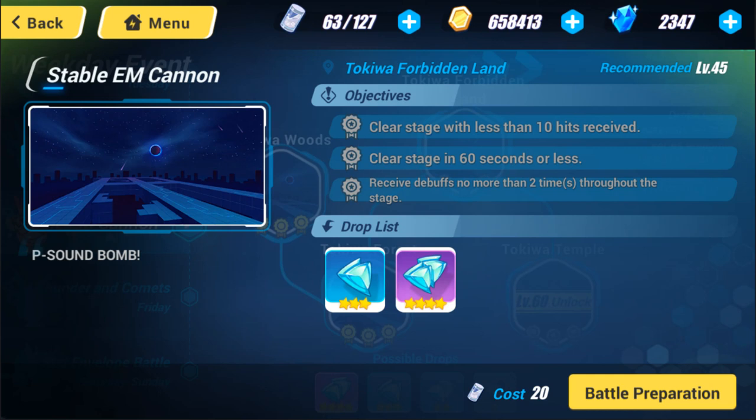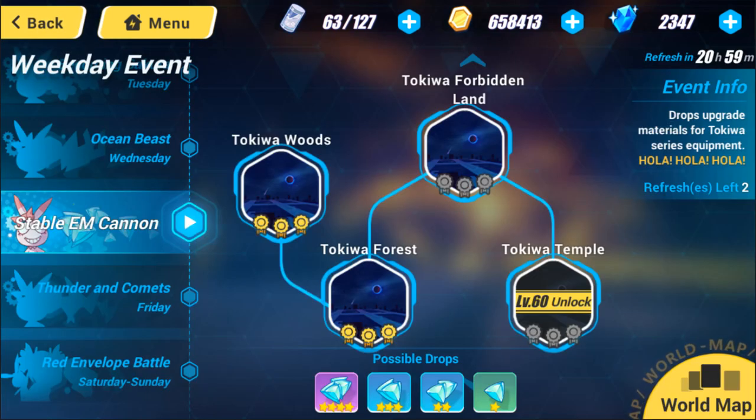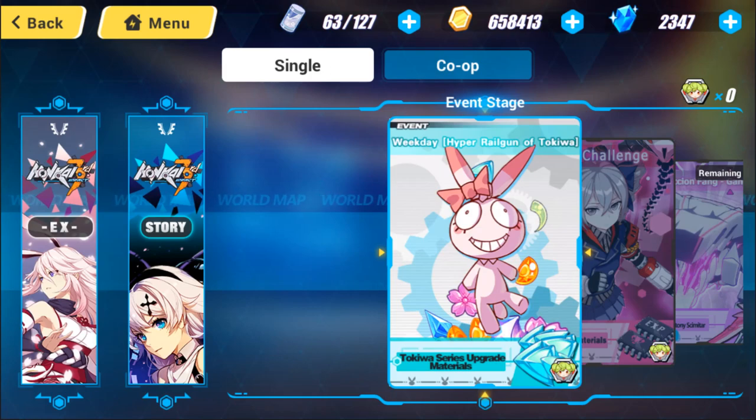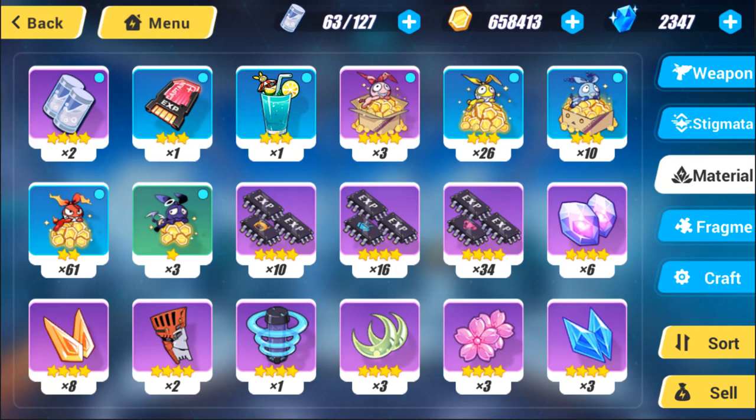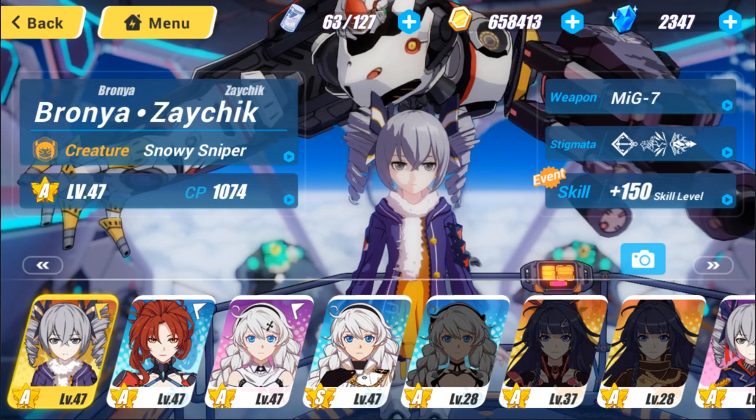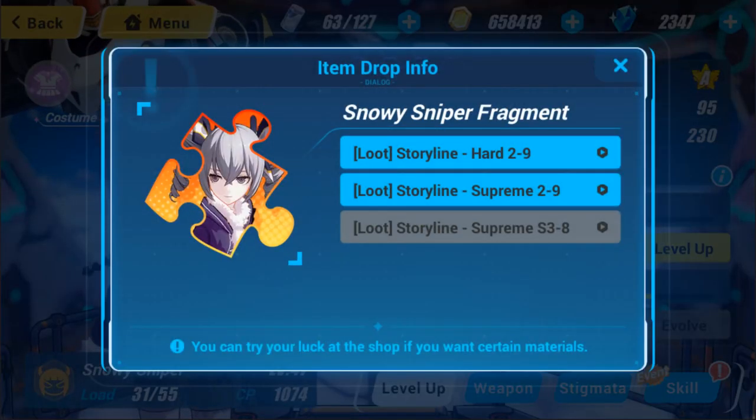Especially when it says 'clear stage in 60 seconds or less,' I know it'll be a quick one. This one costs 20 stamina, so that means I could use 40 stamina in like two minutes. What I would do with stuff that costs a lot of stamina but is quick to do is wait until I use my daily 50 captain exp chip — we get this every day as a daily quest. Once I'm above level 50 I won't consider this, but for now while I'm under level 50 I do take that into consideration.